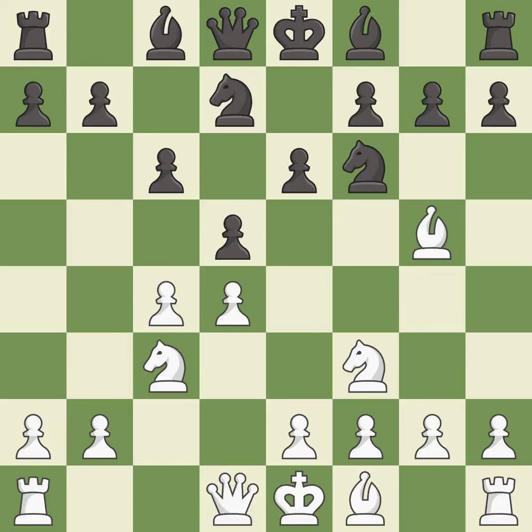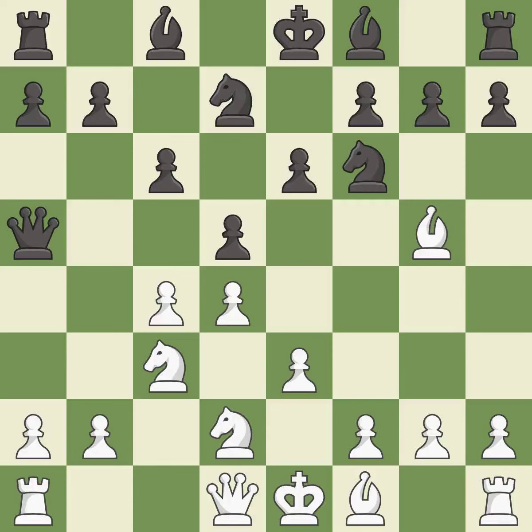This activates a knight by developing it off of its starting square, while this defends the attacked pawn. Qa5 develops the queen, pins the knight, and adds a defender to the d5 pawn. Nd2 breaks the pin on the c3 knight, controls the e4 square, and adds another defender to the c4 pawn.